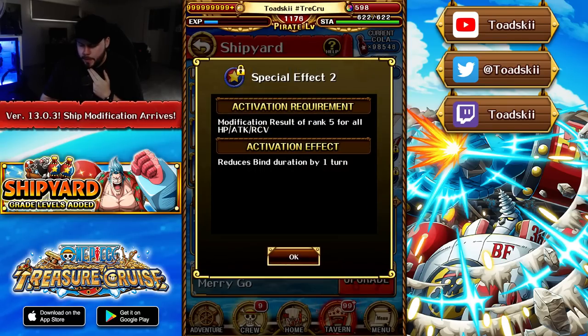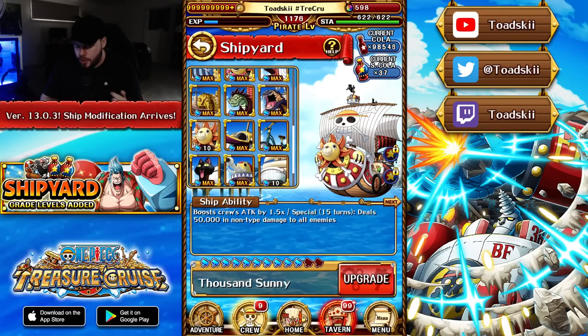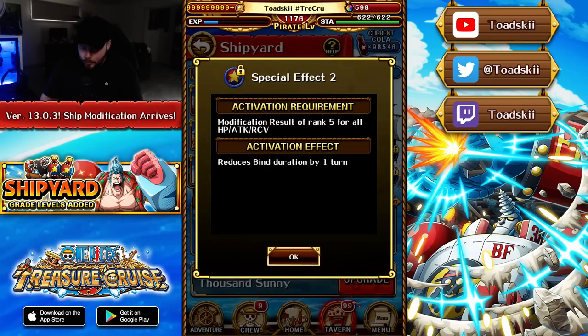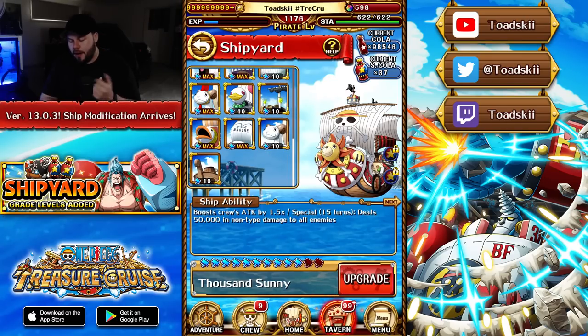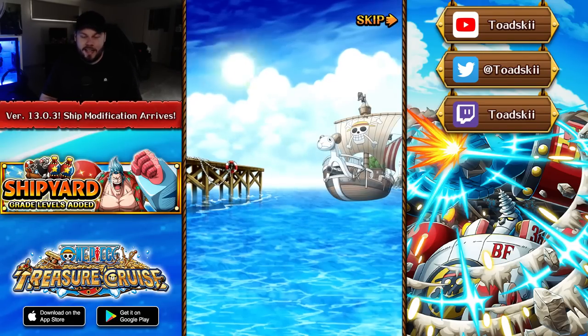I've decided to use the Going Merry as my first ship modification because the minus one to despair and bind feels like the most valuable asset moving forward. The Merry Go at level 12 already has minus one cooldown. I also considered the Sunny but I'll go with Merry Go for now. I'd advise everyone not to spend super cola until we figure out what's needed for upcoming content — only modify a ship when you actually need it, otherwise it's a waste of resources.